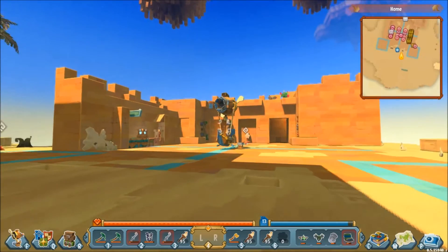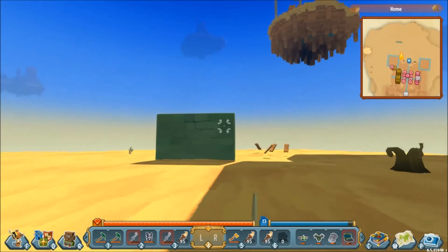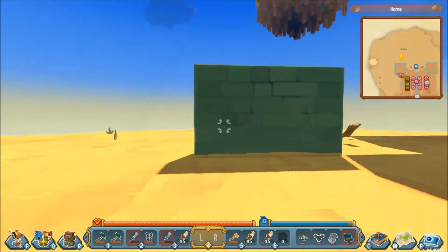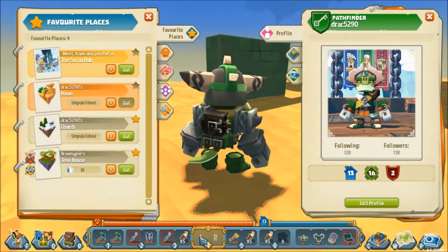Hello everybody, welcome back to Sky Saga Alpha 5. It is time for another Tutorial Tuesday. So today we're actually going to be doing something a little bit different and we're going to be looking at the social tab.